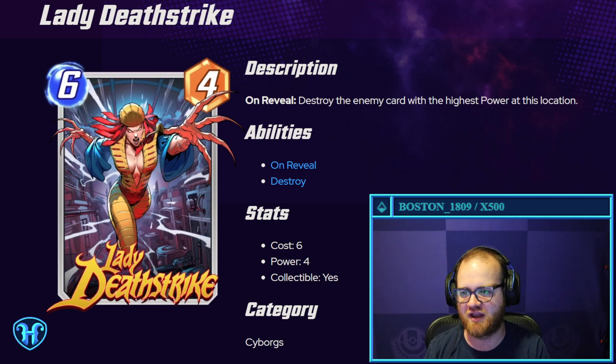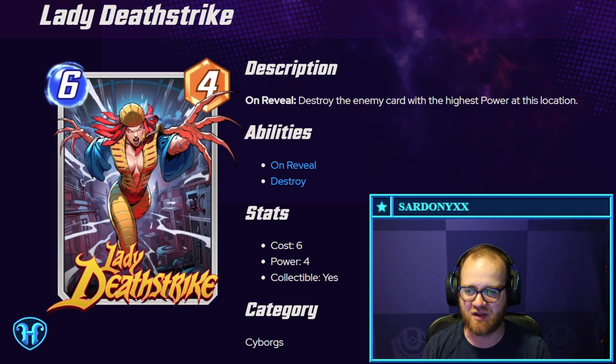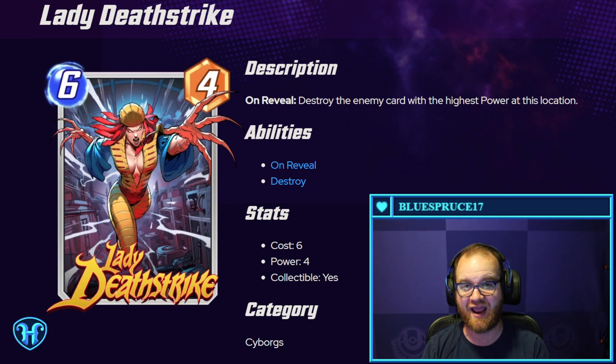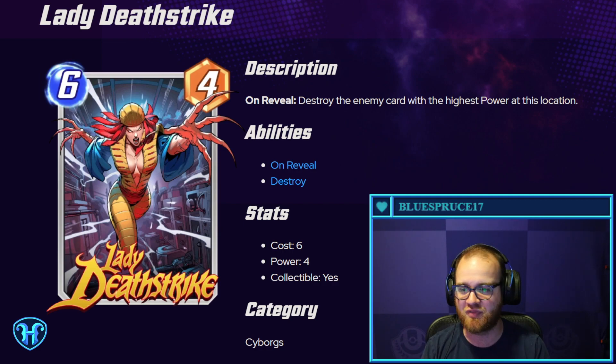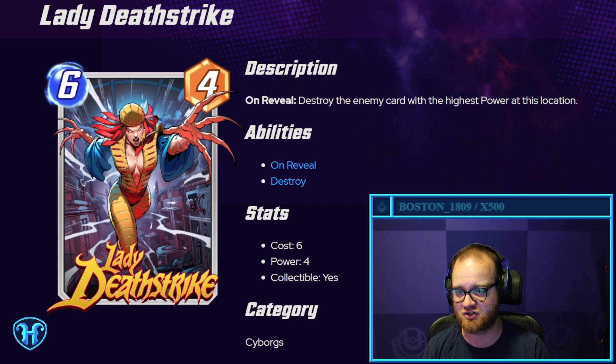Lady Deathstrike — six mana, four power card. On reveal, destroy the enemy card with the highest power at this location. So almost always going to be a big swing. Usually six-power cards — America Chavez is kind of the baseline — you want at least 10 power out of them. You're likely destroying an opposing card that has six or more power with this. The amount of swing this card generates at the path you play to definitely seems appropriate for a six-drop.